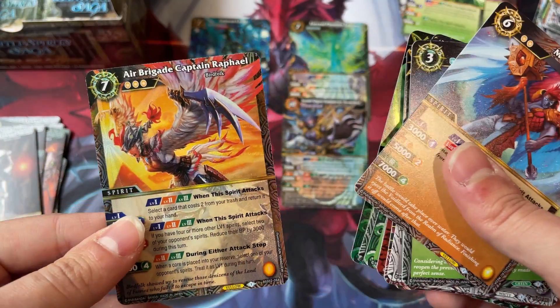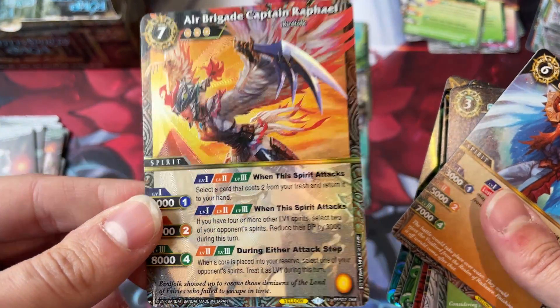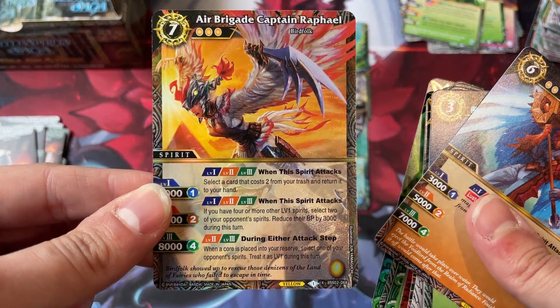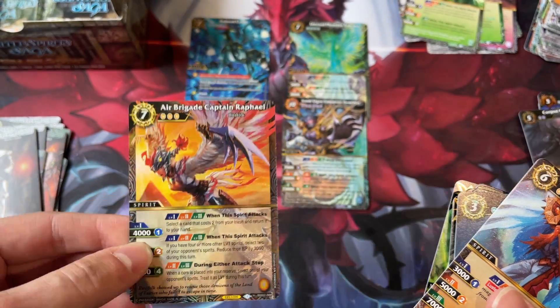We're getting all of the X-Rares in a row — Air Brigade Captain Raphael. This card is really cool. I actually like it a lot. I just don't know if it'll make it into a tiered deck, but we'll see.